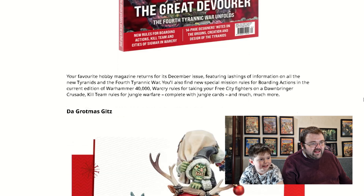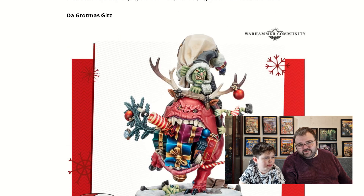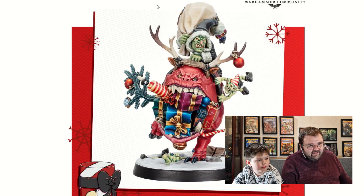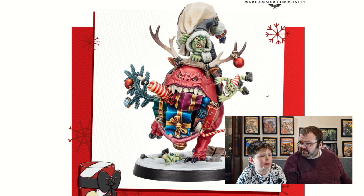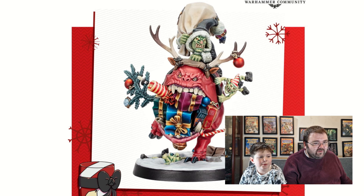And then we have a White Dwarf coming out and the Grotmas Gitz. He is on his way — with his big squig. I like this model. The enemy of Dared Gobbo! They are not buddies, are they? You might have a squig and the goblin could be friends, but I don't think they're friends.